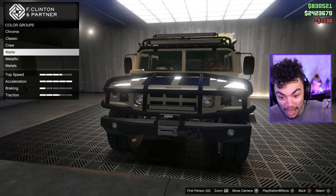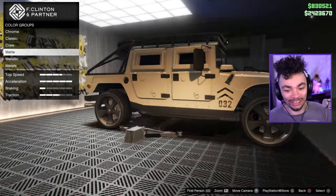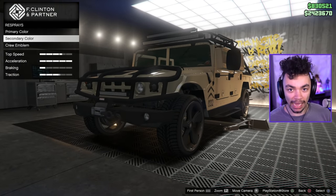The secondary color changes the roof a little bit — so we've got gloss black on the roof. I want to make that matte black; it just looks nicer and suits the rest of the car. We've got matte on the front, matte on the grille, matte on the side — we're doing matte. The wheels are probably going to be the controversial part.